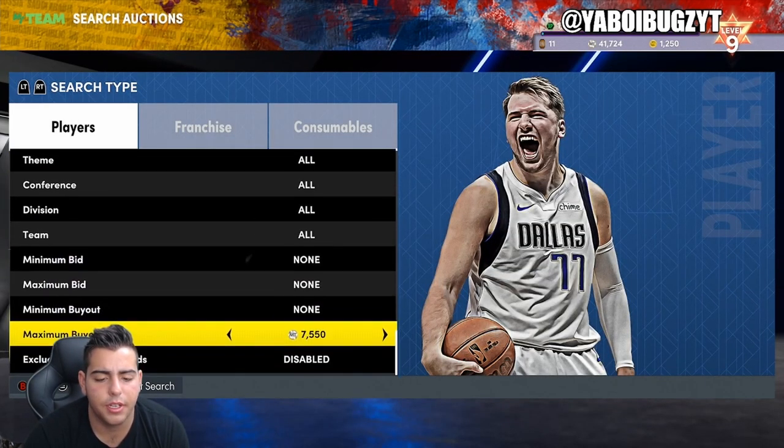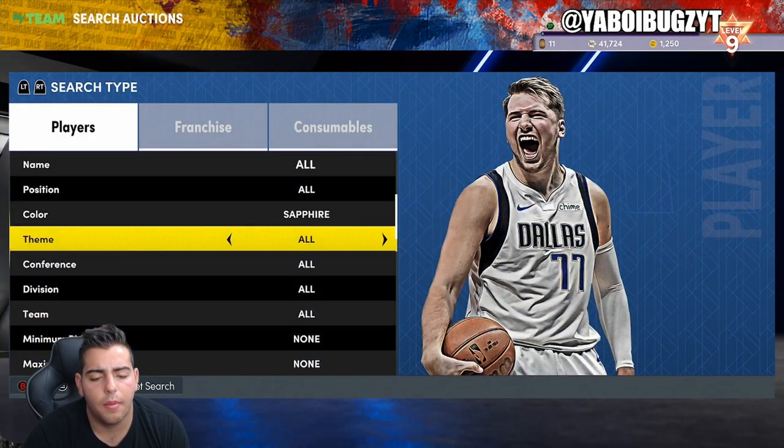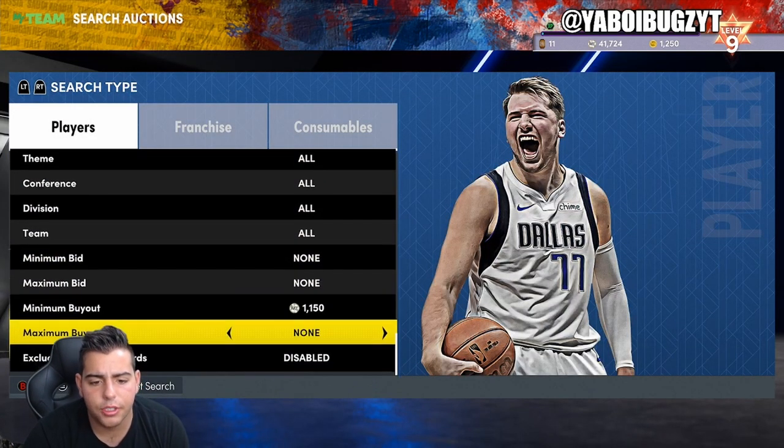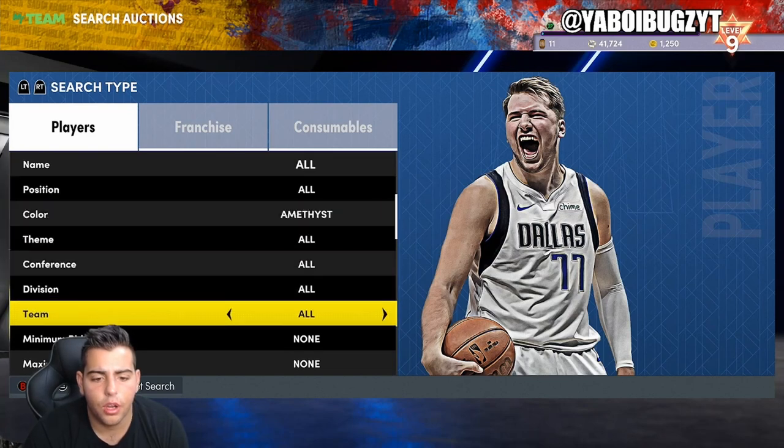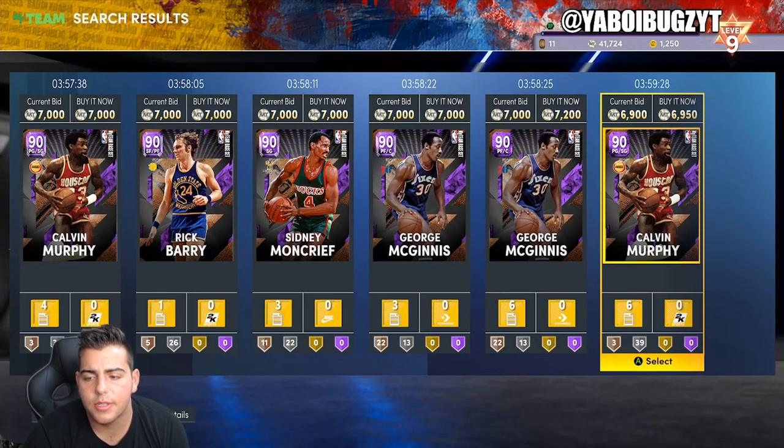I think we just got a nice find. He's that cheap — wow. Looking over it, the market went up 110%, which is kind of crazy. 6,400 — this is just absolutely insane. 7,000 MT.